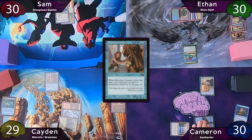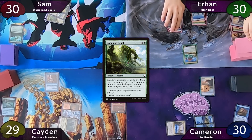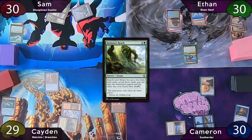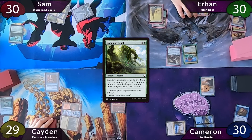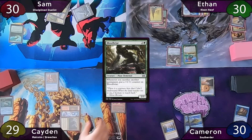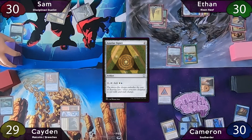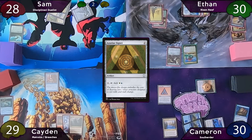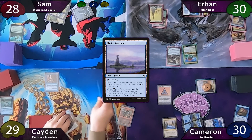Sam plays a Snow Forest and taps for three to cast Kodama's Reach, finding a Snow Island to the battlefield tapped and a Snow Plains to hand. Ethan plays a Snow Forest and casts Bloodbriar — Risen Reef triggers but it's not a land. Cameron plays Glacial Floodplain, casts Azorius Signet, then moves to combat and hits Sam for two commander damage. Caden starts his turn with Mystic Sanctuary, then taps for three to cast Malcolm.